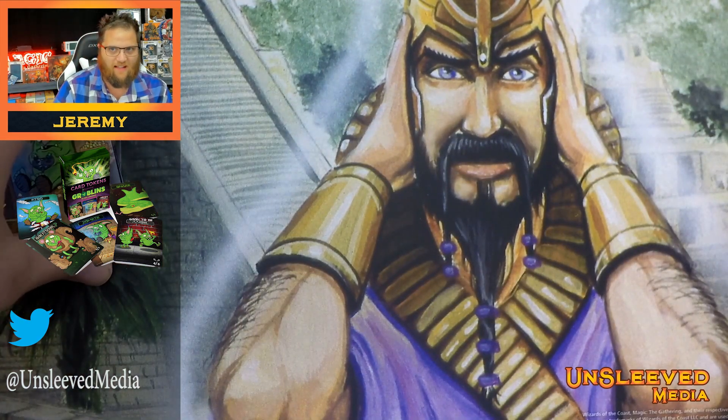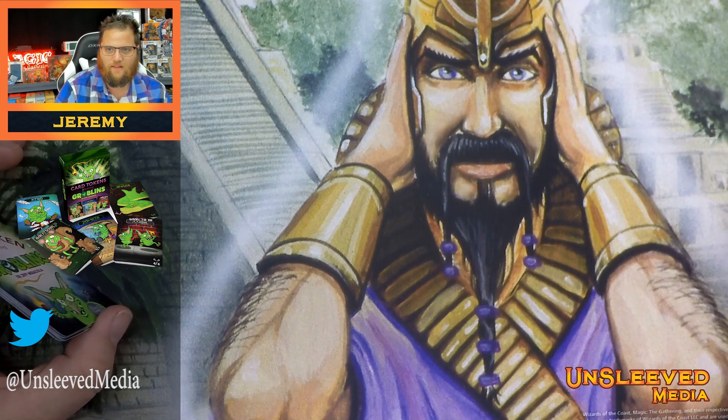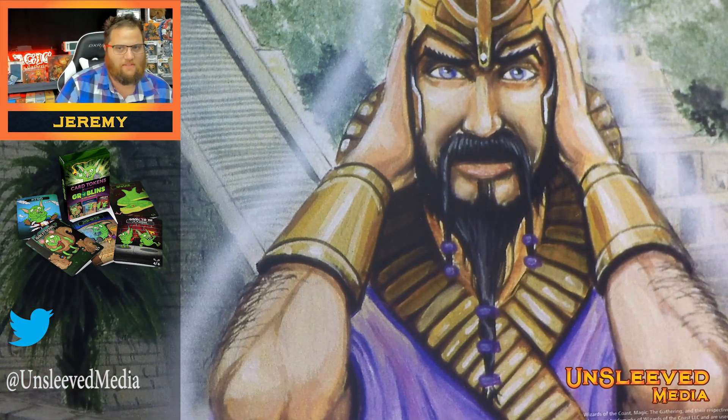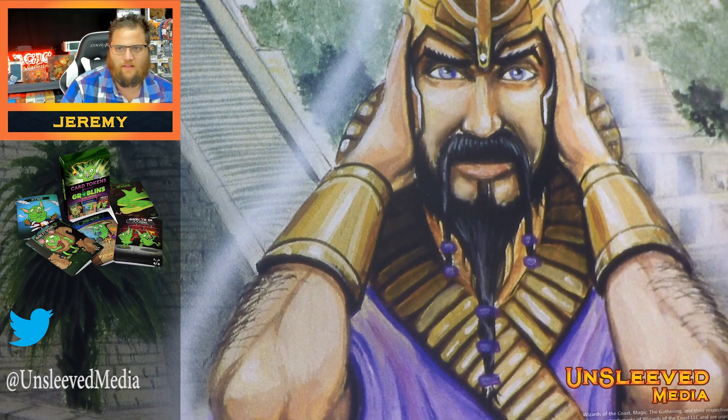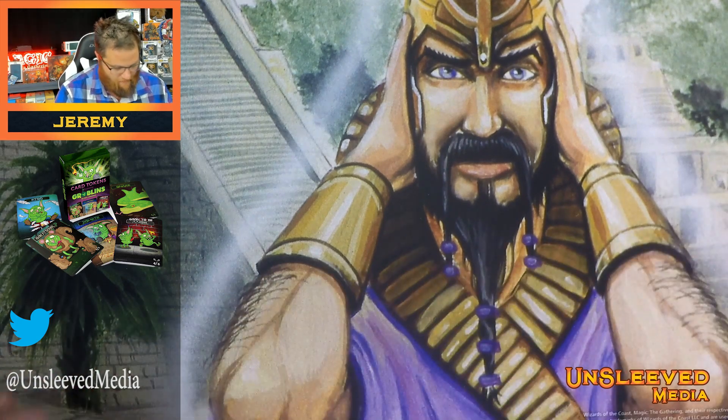The full set, if I remember correctly, is going to have something like 48. I'm going to have a link in the description to his Kickstarter where you can get the full list. There's everything from a 4-4 Angel, 2-2 Bear, 3-3 Beast, 1-1 Monk, 2-2 Knight, 1-1 Robots, 1-1 Rats, Elephants, and everything. He also has stretch goals where you can unlock different tokens — different zombie tokens at different stretch goals — and he even has play mats and things like that.